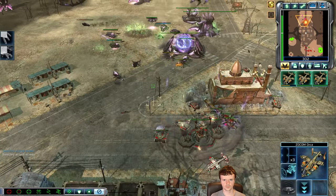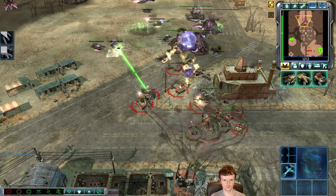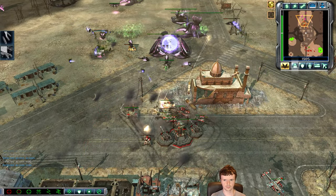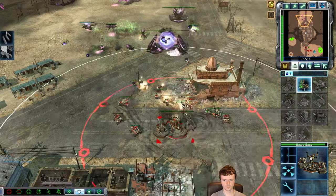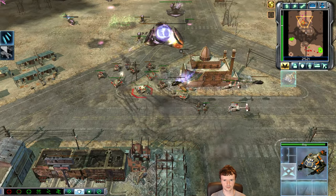I'm focusing down the Dev Tanks. He's microing them away from these Zocom Orcas just so I don't kill them, but they dealt just enough damage for me to pop the Dev Tank with that pitbull force. Two Dev Tanks fall. The Stormriders go down as well, and I have a refinery ready to drop — so that Stormrider strategy that Panic did was not quite working out there.